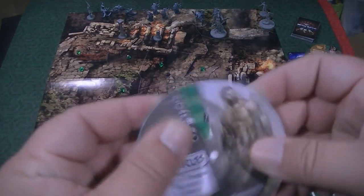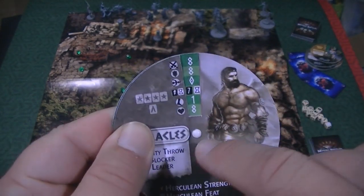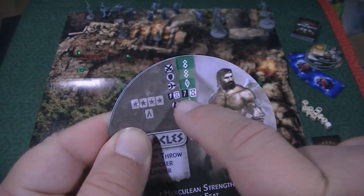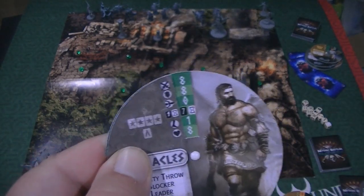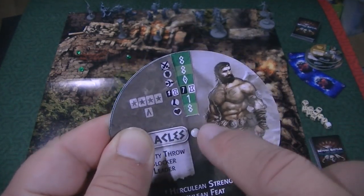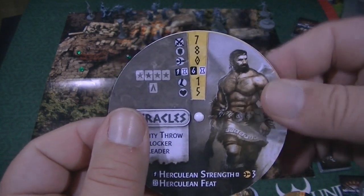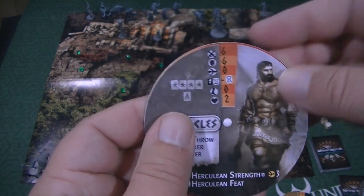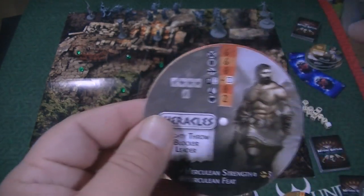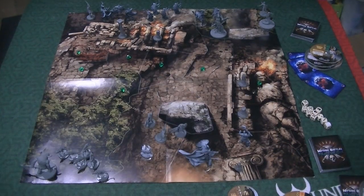With Heracles, you start them all off at the top level. He has attack, defense, and range — he has zero range. His power ability has seven dice, his attack has eight dice, a defense of eight meaning you have to roll an eight or better to wound him, a movement of one, and a health of eight. As you decrease his health as he takes wounds, he'll slowly go down and his abilities will decrease. Notice that when you get to a certain point, he totally loses his ability to use his power. It's a gradual degradation. Any special abilities they have are listed on the side.